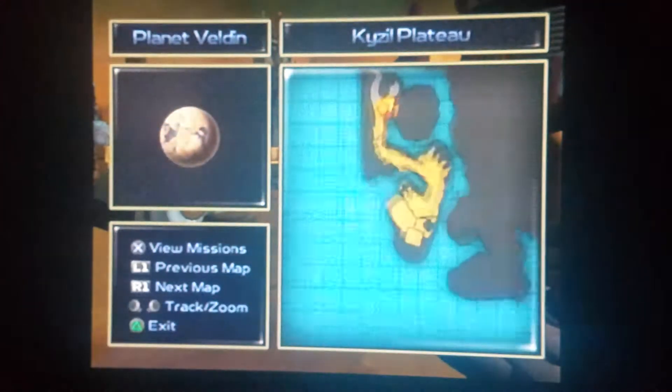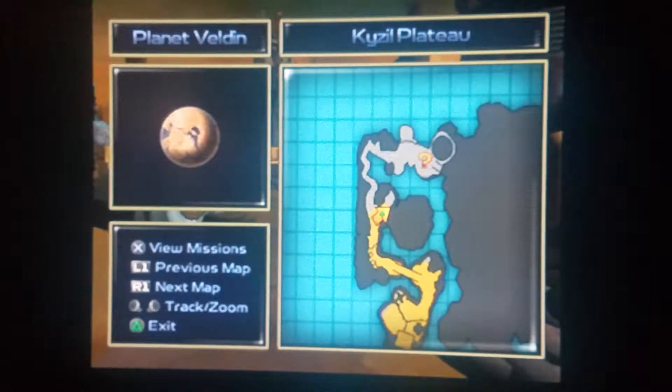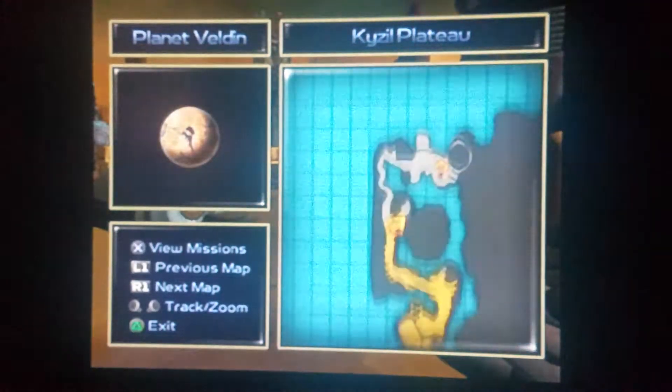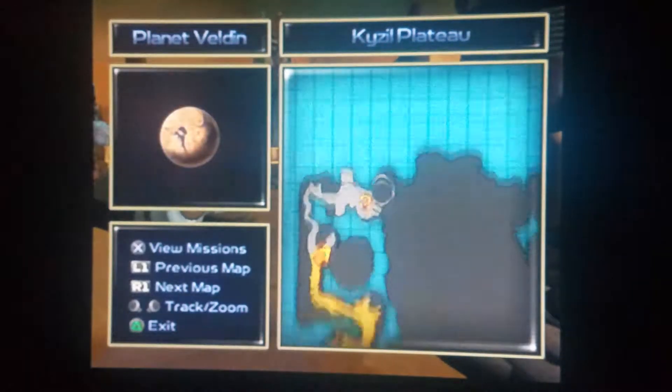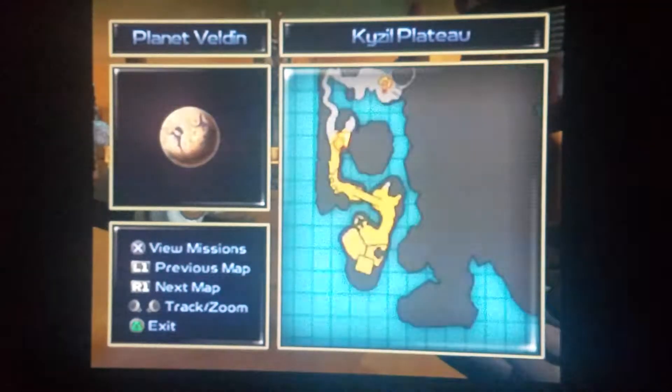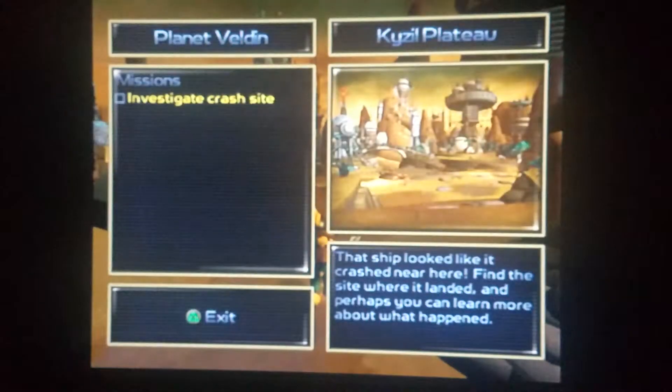You can push Select to trigger the map — the map of the area, of the planet you're in — and you can see where you have to go. The question mark indicates your objectives, and you can view missions. We only have one mission right now, which is to investigate the crash site where that robot crashed. That's the only thing we can do right now.